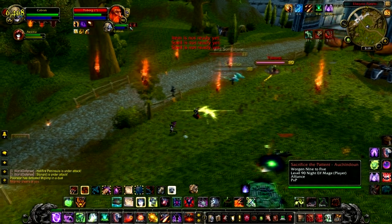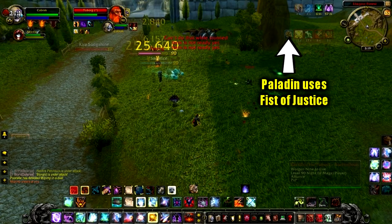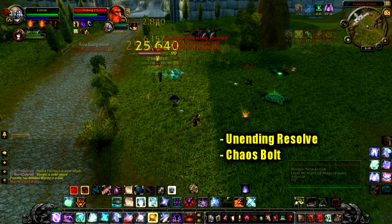Now remember, I want to take targets down as quickly as possible. We're going to see this Retribution Paladin uses Fist of Justice on me, which is his only stun. And this is massive, because now I know I can pop my Unending Resolve, use it as an Aura Mastery effect, and basically free cast a Chaos Bolt with almost no chance of being stopped.